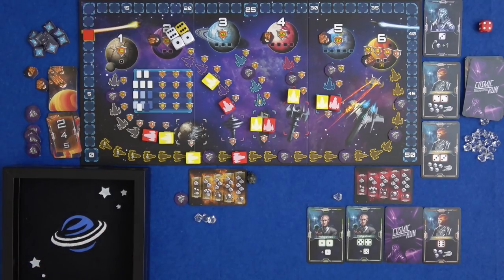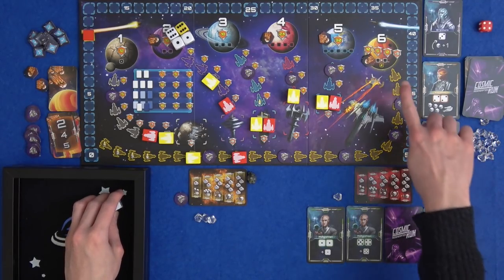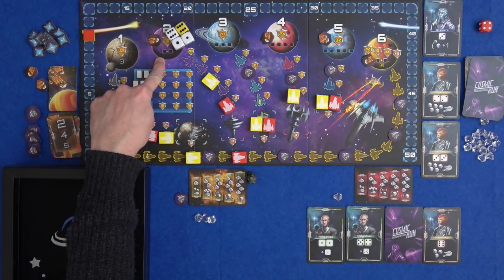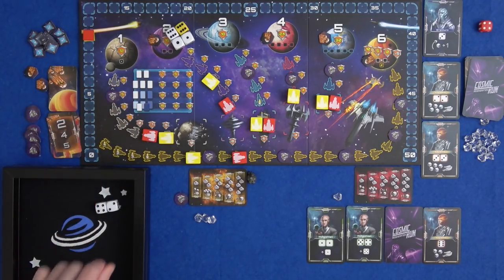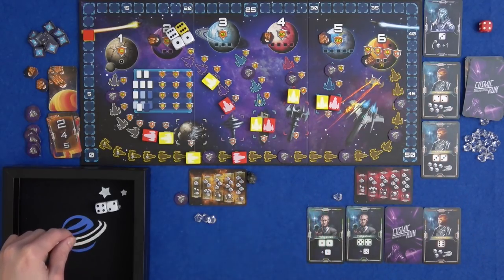He's got just a two and a four. They're useful for building up a pair, or putting on planet six to try and catch up. I think he's going to put one die on here, and then if he rolls that number again he's got another pair. If he doesn't, he'll just put it on planet six, move up one space, and get another infodare token.